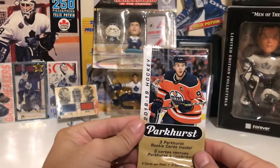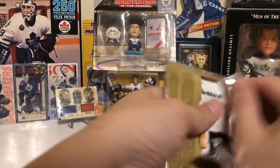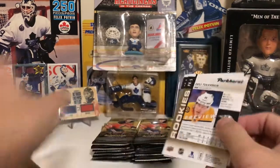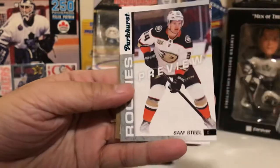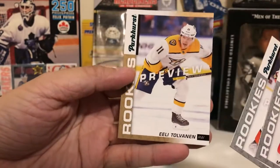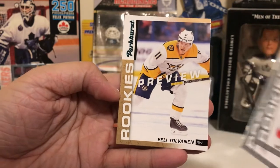Let's start off with this Parkhurst bonus pack. We got Rasmussen, Sam Steele, and a Rookies Parkhurst preview of Eli Tolvanen.